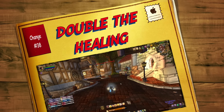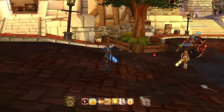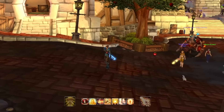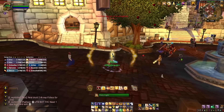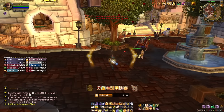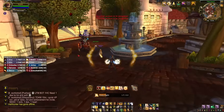In at number thirty-eight is an interesting one for healers. In Wrath of the Lich King, when you heal with a critical strike, it does 1.5 times that heal. In Cataclysm, it goes up to 2 times, so a critical heal is literally double. As you can clearly see here, my normal heals are somewhere between 9,500 and 10,000, and then straight to 20,000 for a crit heal.